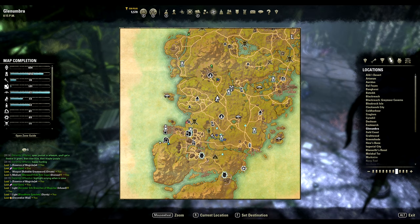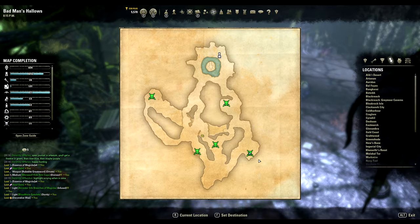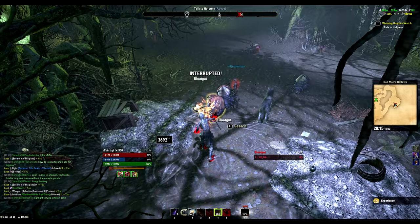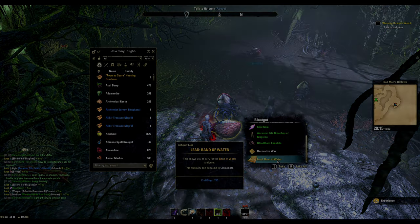Now the third part is found in the Public Dungeon Bad Man's Hollow in Glenumbra. It's a public dungeon drop and drop chances seem to be pretty good. So far what I have seen is people are getting it within 6-10 kills, so go round and round till you get yours.